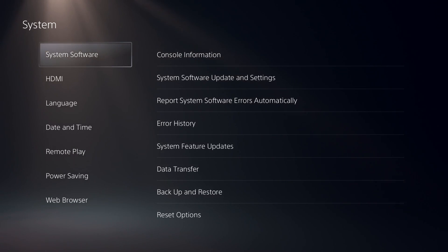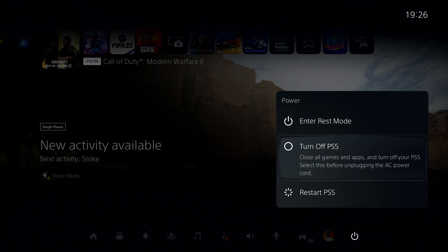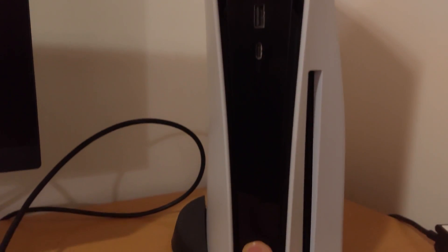If that didn't work, move on to the next solution. Completely turn off your console. If you have a PS5 or PS4, press the PS button on your controller, select Power, then select Turn Off PS5. Then hold down the power button on the PS5 or PS4 for 7 to 10 seconds — you should hear two beeps from your console.